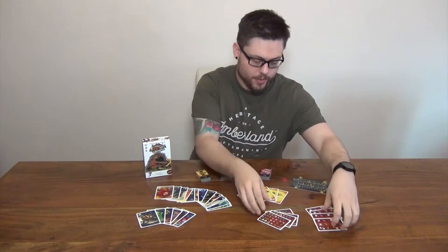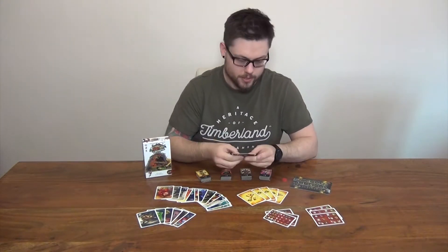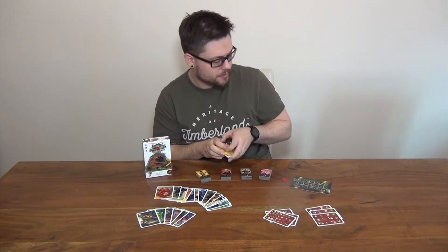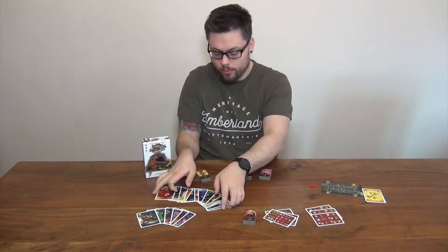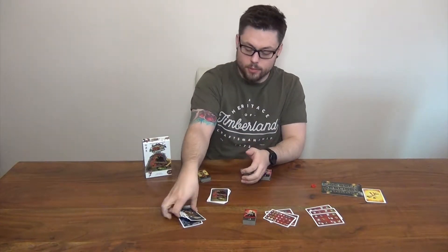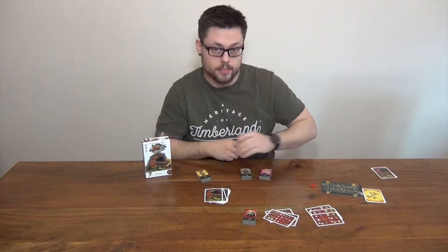When you start the game, the first thing you're going to do is give out the HP and the monster trackers to each individual person. The success marker is going to be put aside for when somebody successfully gets through the dungeon. Put the HP markers aside, choose the character you're going to be using, put all of the regular monsters into a pile, and randomly choose two of the special monsters and shuffle them into the deck whilst putting the other six aside.